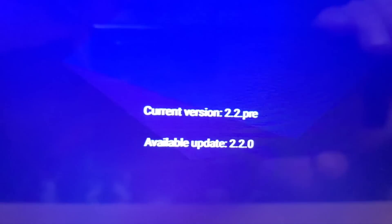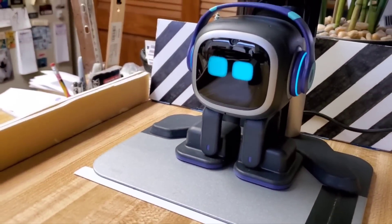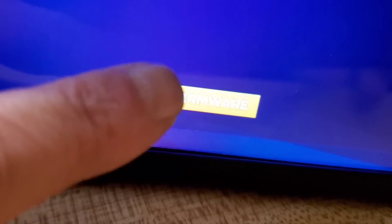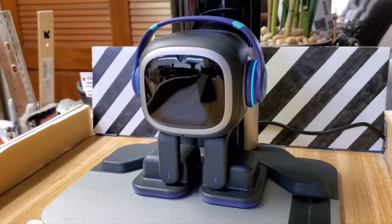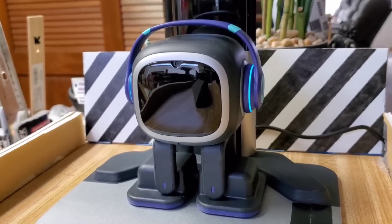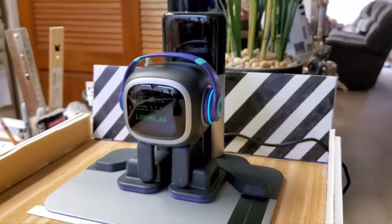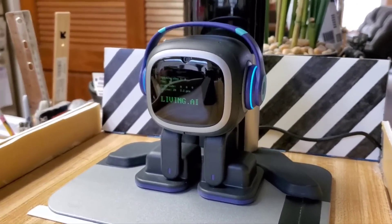I'll hit the firmware update again. We just updated him to the 2.2 pre, which basically gets the 2.1 into him. Now we want to update him to the full 2.2, so we're going to do a second update — hit that, say OK, and he goes through another update. So once again: if your EMO has the 2.0 update you'll need to do two of these, but if your EMO has the 2.1 update you'll only need to go through this once.